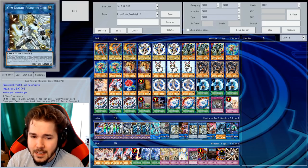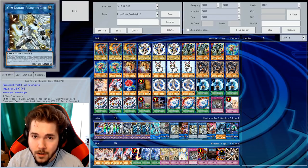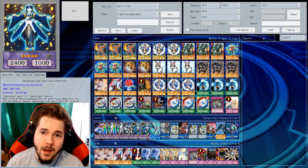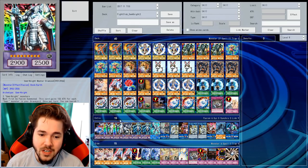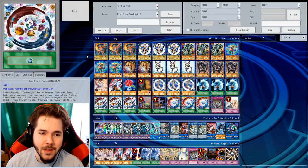Let me just spell it out for you — this deck can kill your opponent in one turn, not just one turn but the very first turn before they even get to play a card. It's that insane first-turn kill. How is this possible? It's all because of a card called Lady Lapis Lazuli, which burns your opponent for every special summoned monster on the field. We also have Gem Knight Master Diamond, which copies Lapis Lazuli's effect and burns for even more.